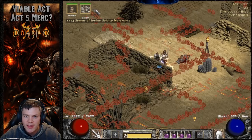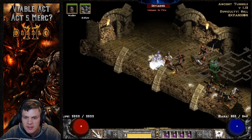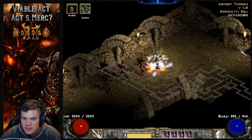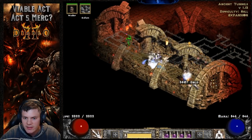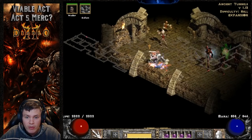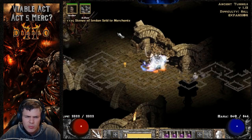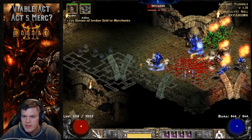The Act 5 mercenary looks cool. He has two skills: bash and stun. Bash can be a little annoying because it knocks enemies away and takes slightly longer to get the kill. Stun, however, is actually somewhat viable — if you tele-stomp into a boss pack and he uses stun, it's extra crowd control that the Act 2 mercenary doesn't have. These guys also have a lot more health than Act 2 mercs, and their poison recovery duration is actually better than the Act 2 mercenary.